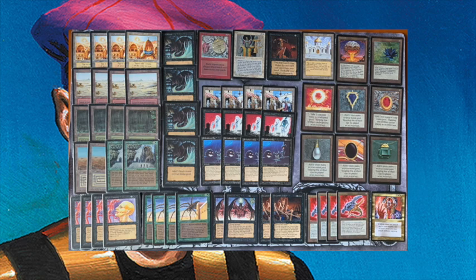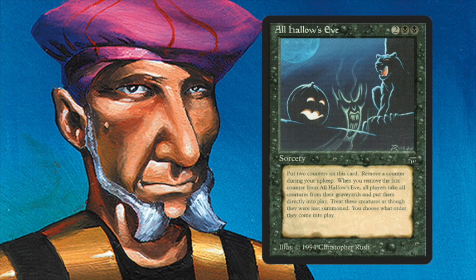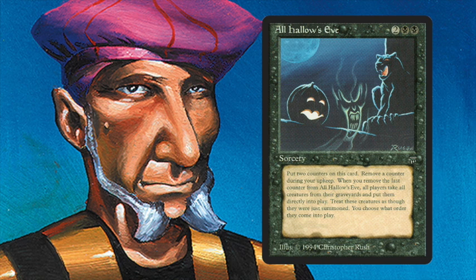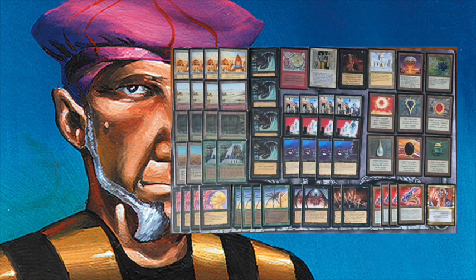For the people that don't know, All Hallows' Eve is a sorcery from Legends. It's two black and two, and it reads: put two counters on this card, remove a counter during your upkeep. When you remove the last counter from All Hallows' Eve, all players take all creatures from the graveyard and put them directly into play. Treat these creatures as though they were just summoned. You choose in what order they come into play. In other words, you want to have as many creatures as possible in your graveyard when you play it.